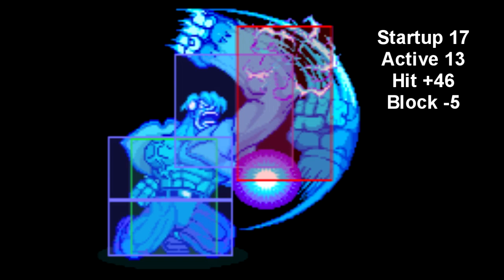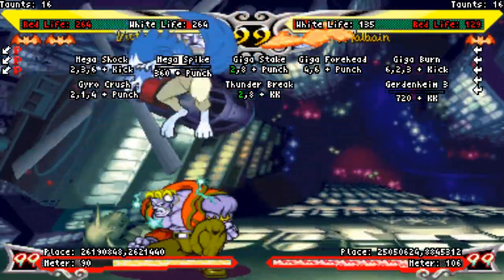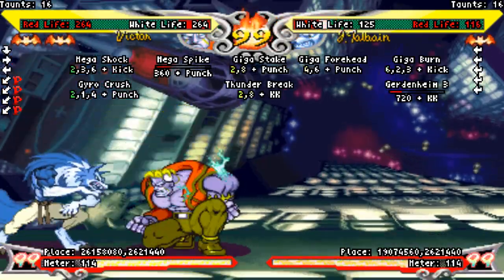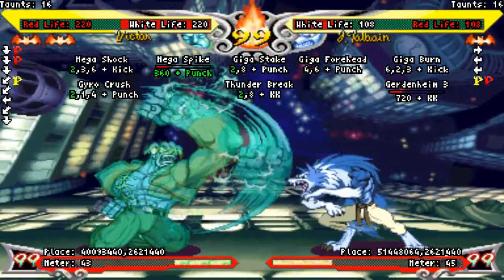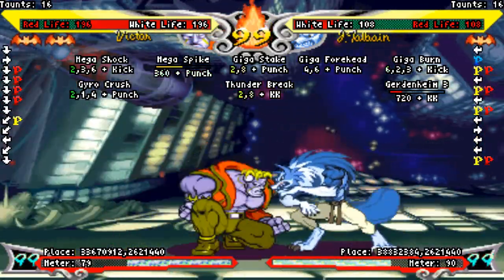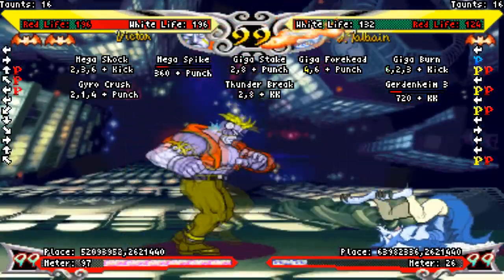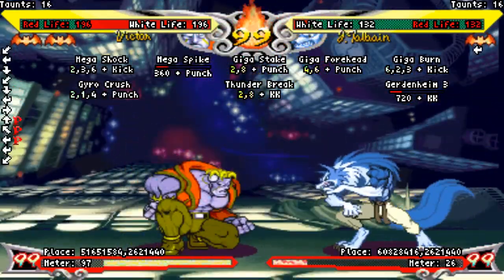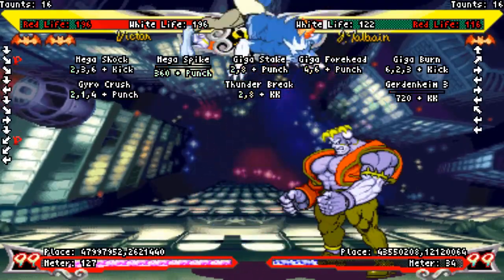Electric crouching heavy punch is like if the world's greatest anti-air was formed into a single move. The hitbox is insane — it hits in front of you, behind you, above you, below you, around you. It's everywhere. Not to mention it's got 13 active frames. If you whiff it, you're gonna get hit since it's pretty slow, but that doesn't stop most Victor players from throwing this thing out whenever they feel like it. If you're close enough to end your chains with this, you should go for it every time. Plus 46 on hit — you can get whatever the hell you want after that. The only downside is it's not as tall as standing heavy kick, so if the opponent is particularly close, they can jump over it. But honestly, this thing is massive.